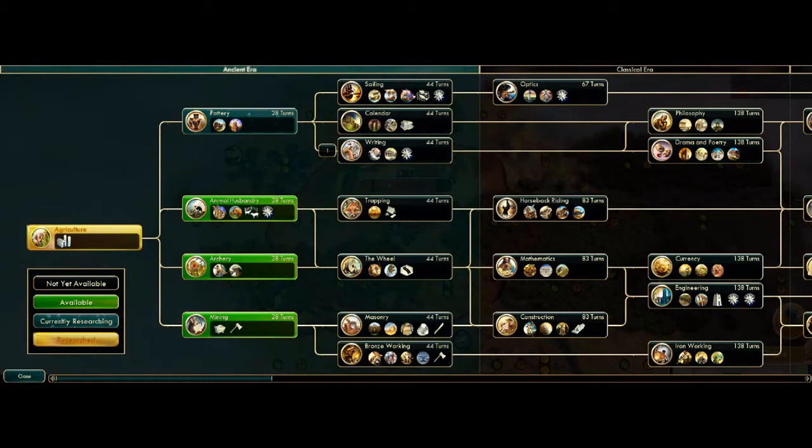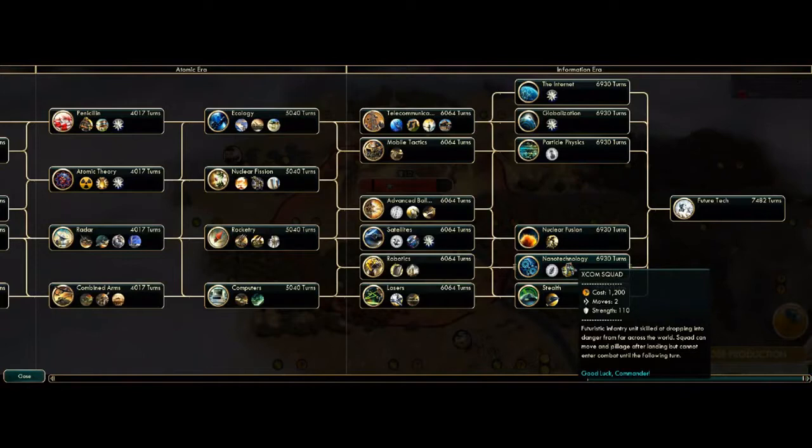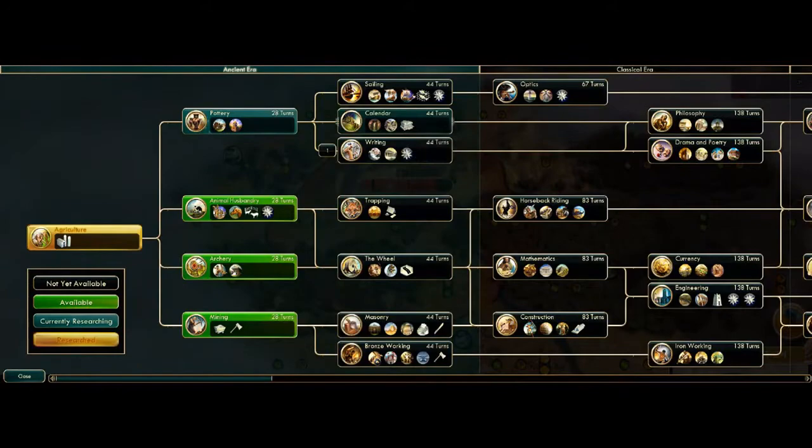Here is the big technology tree. To explain how it works: in order to unlock Trapping we must complete Animal Husbandry because that connects them. If we wanted the Wheel we'd have to research Animal Husbandry and Archery because they both connect on the big spider web. There are a lot of technologies — you can eventually get XCOM units or giant death robots, but at this stage we're starting with much more humble things like archers and boats.